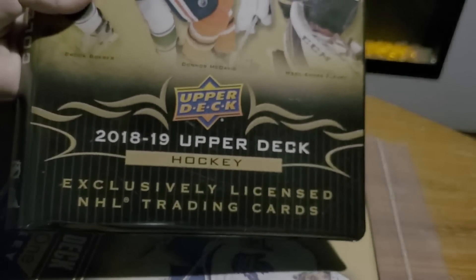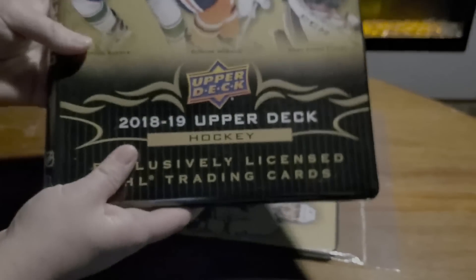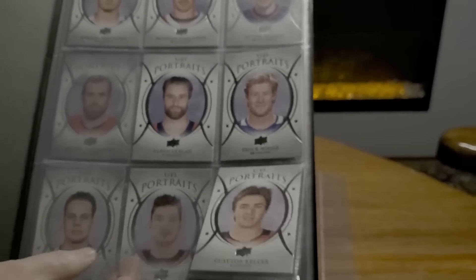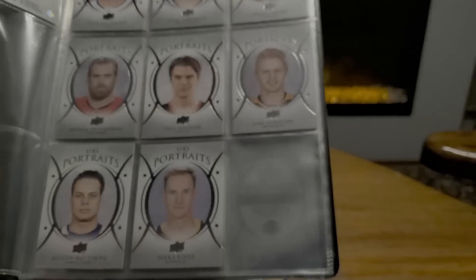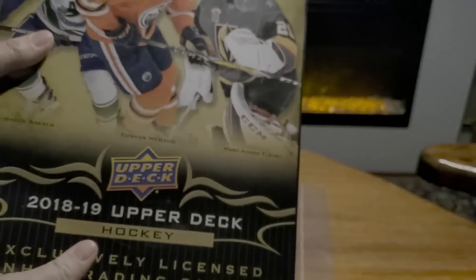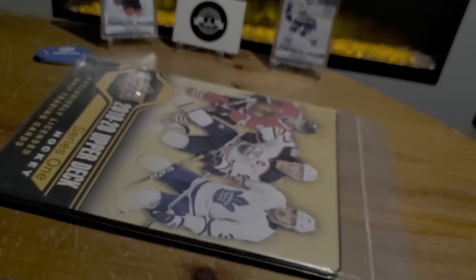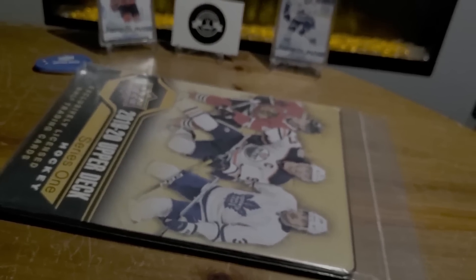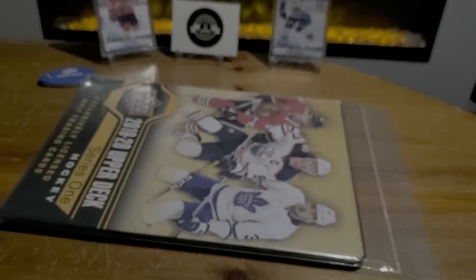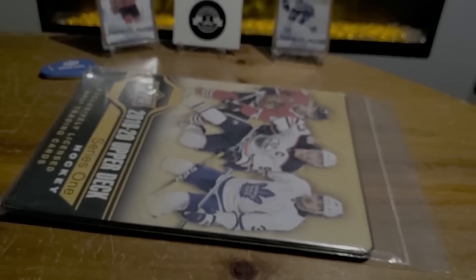Before we get into this year's binder, we actually did last year's binder — that was one of our very first videos on Top Corner Breaks. We ended up using it for all our UD portraits from last year, which we're still trying to fill out periodically. This year's binder does come with just the plastic sheets inside, and once again Connor McDavid is the star on the front and center of the binder.